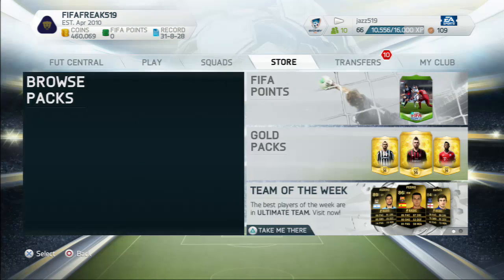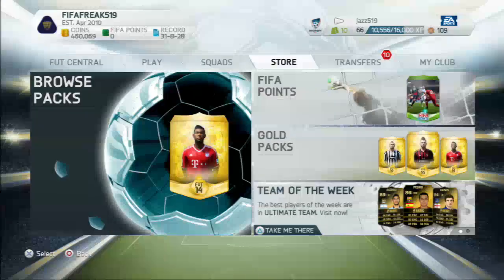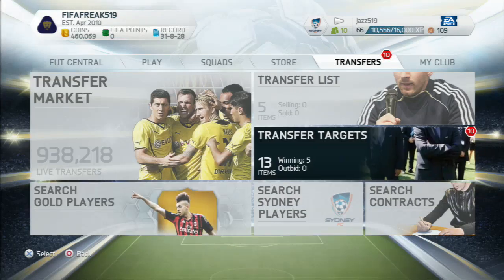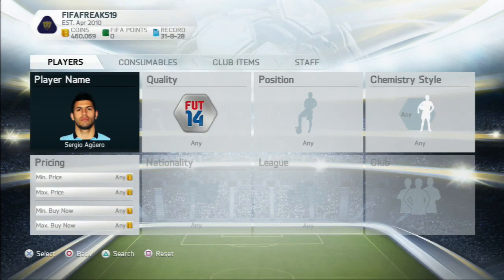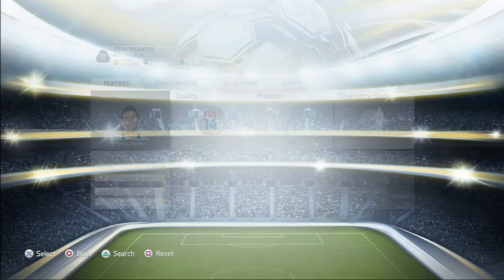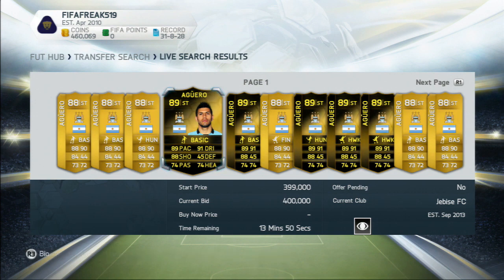A few good players are going to be able to invest in this Team of the Week, and there are ones that you shouldn't look out for for various reasons. You might be thinking, what the hell — how does he have 460,000 coins already? The main reason is because I've sold every single thing in my club so I can try and get that Aguero in-form version. I'm trying to buy this one over here for about 450,000 coins if I can.